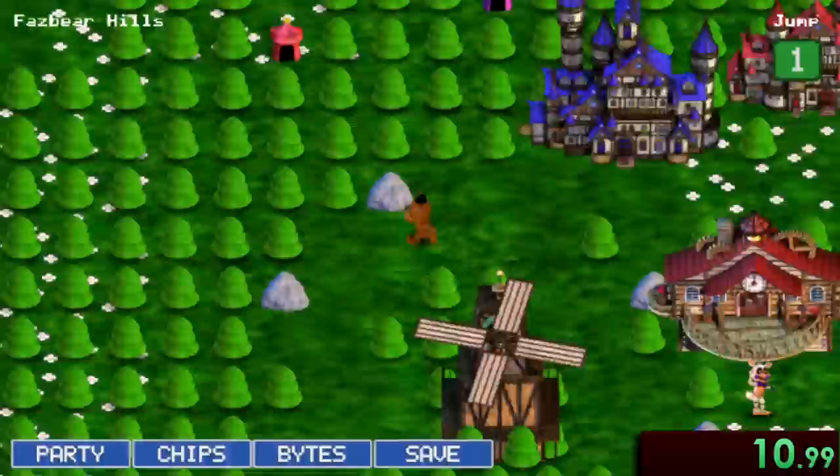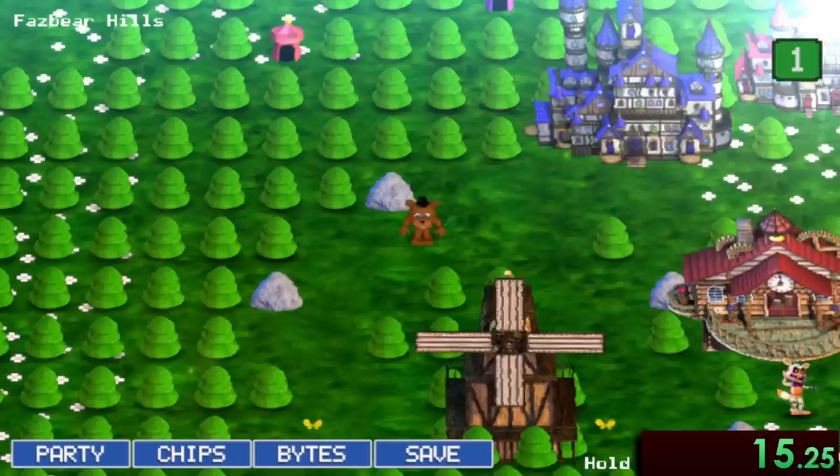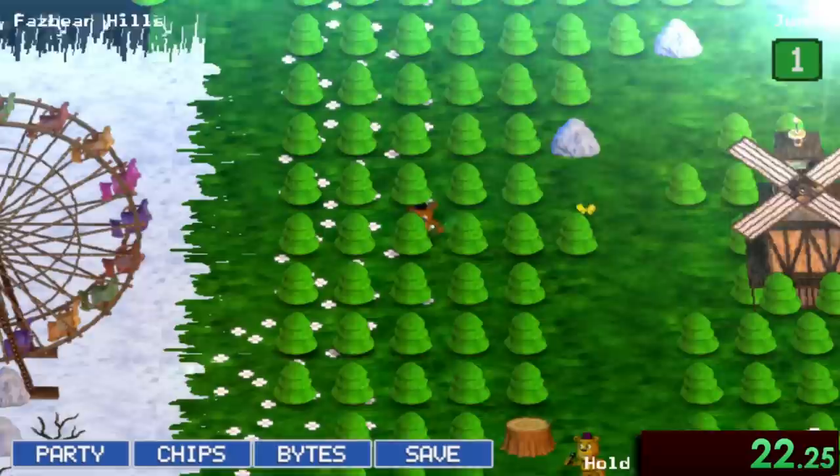As soon as we get control of Freddy in the overworld, first things first, we'll want to go unlock every animatronic that was added in update 2. And you'll want to run away as fast as you can from any random encounters that pop up. Then we gotta go up to this tree here and hold left for about 3-4 seconds, which lets us start walking out of bounds.